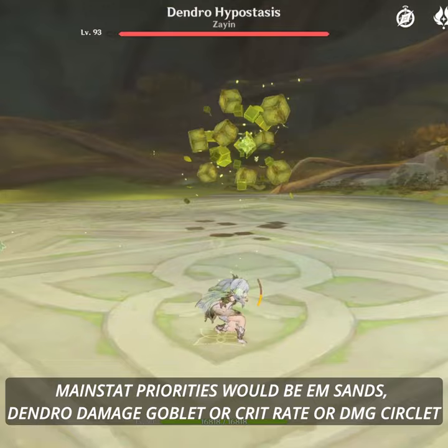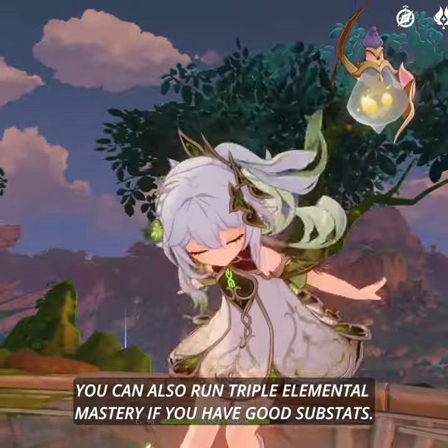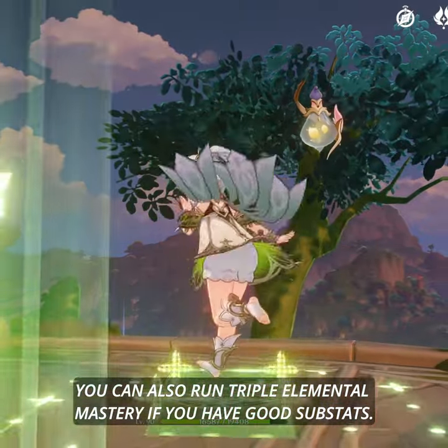Main stat priorities would be Elemental Mastery Sands, Dendro Damage Goblet, or Crit Rate or Crit Damage Circlet. You can also run triple Elemental Mastery if you have good substats.